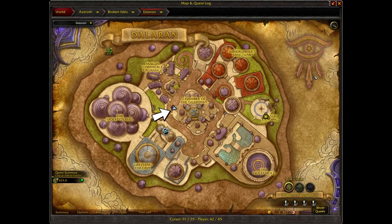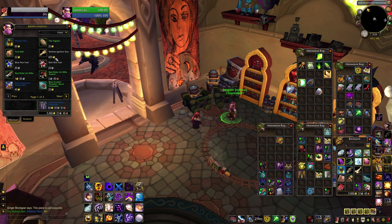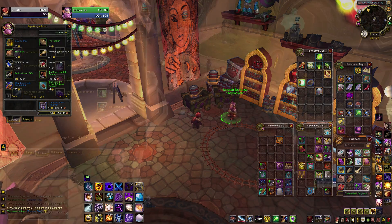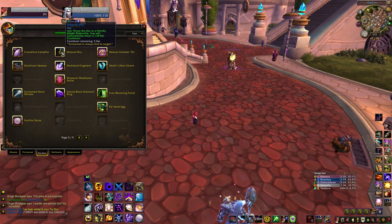Finally, in Legion's Dalaran, Geppetto Joybuzz of the Wonderworks will sell the Dalaran Disc for 80 gold. He's also got the basic set of vendor toys, so you can double check and make sure you didn't miss anything. That makes 37, but there are two more that kinda qualify so we'll take a quick look at those two.